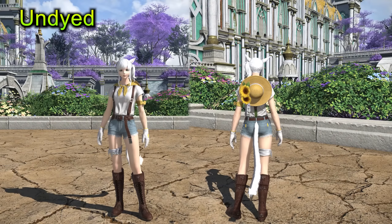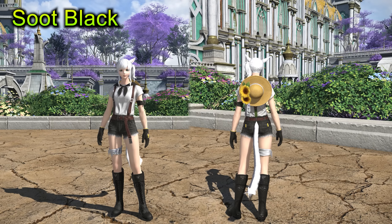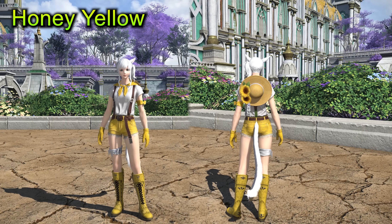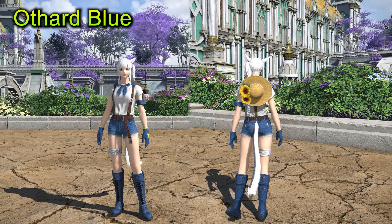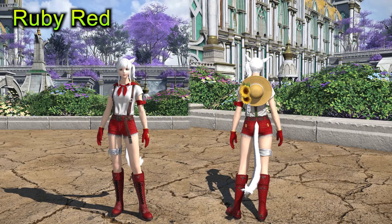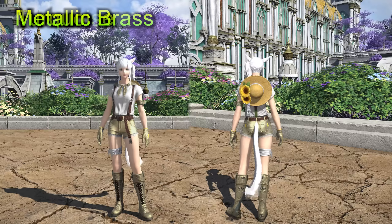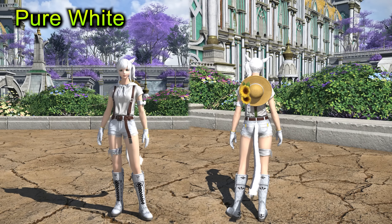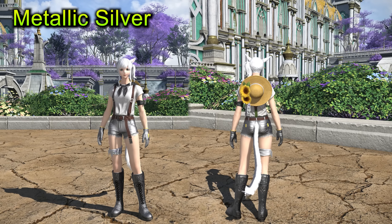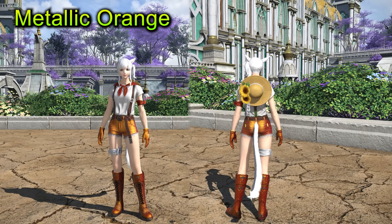The dyeability is slightly disappointing overall. The main chest piece is one of the bigger issues — the center will always stay white, and whatever color you change it to, whether black or otherwise, will only affect the ribbons. The legs dye quite nicely on the shorts, and so do the feet — it's just that middle palette on the chest that will always be white. It's not a pure white either, it's a washed-out gray-white, which adds even more limitations. But honestly I'm nitpicking — it is a wonderful glamour set overall.